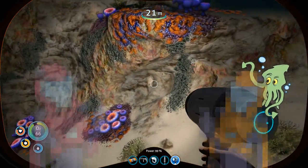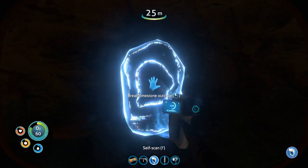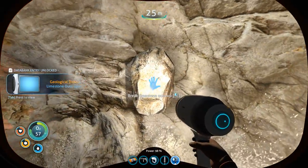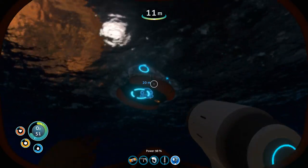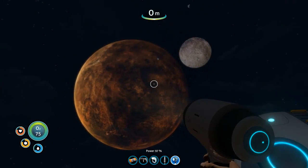Okay, scanning this limestone outcrop with my scanner — please be copper. It is copper! So with this we're going to get the parts to hopefully make a sea glide.